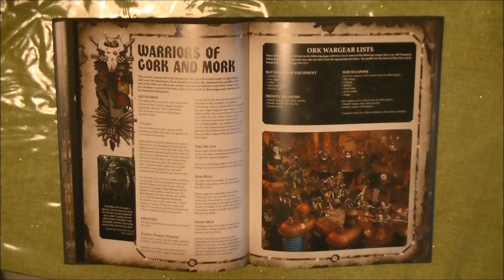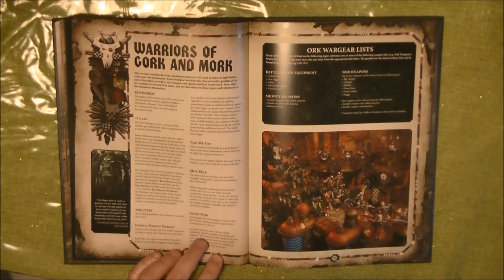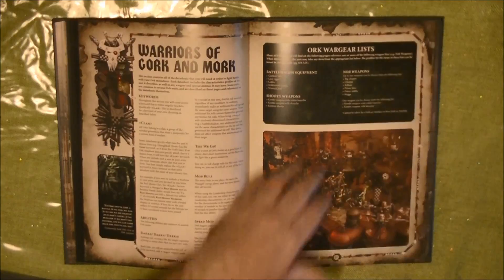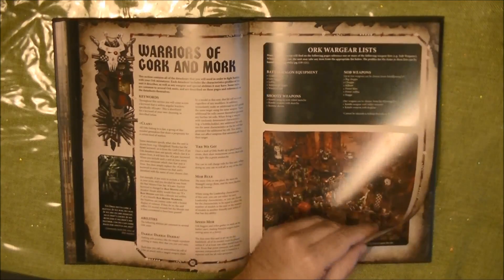Then we have Speed Mob. The first time this unit is set up on the battlefield, all its models must be placed within six inches of at least one other model from the unit. From that point onwards, each model operates independently - I guess it's for the vehicles. We also have the wargear list.